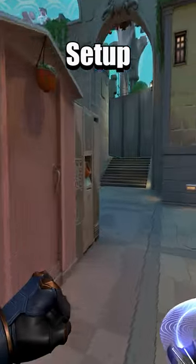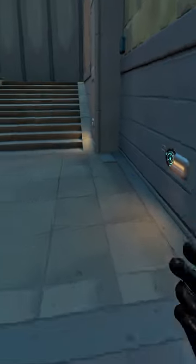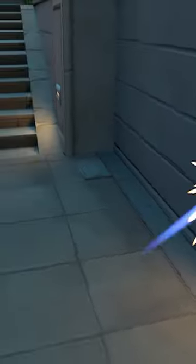Learn this devastating Cypher setup on Pearl. The first tripwire should go here — aim for the corner of this light here, and if it doesn't place, slowly raise your crosshair until it attaches to the ground.